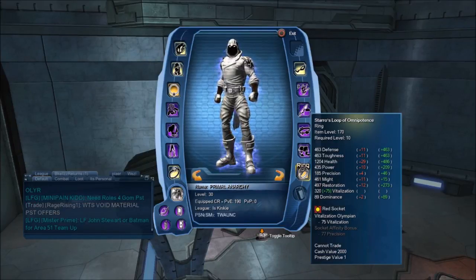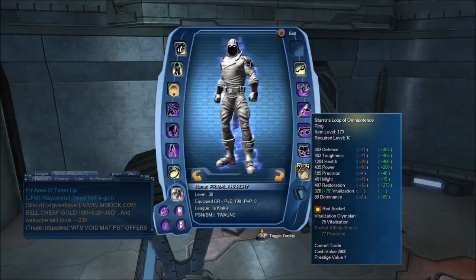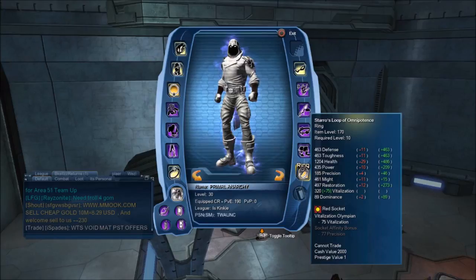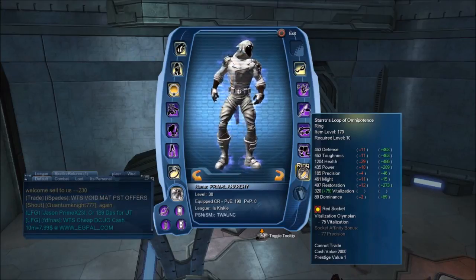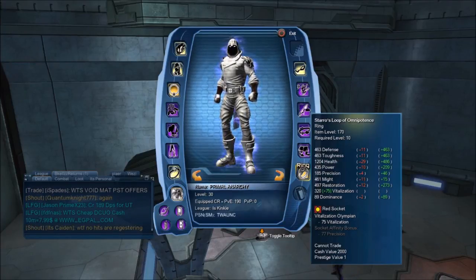Compared to the 174 ring, it obviously has slightly less stats, but not too big of a deal — it's only four less precision for DPS and 11 less might. But compared to the 164 piece that I have on, it's 46 more precision and 15 more might, so that's definitely worth it, especially for all the rest of the stats you're getting and the CR bonus.